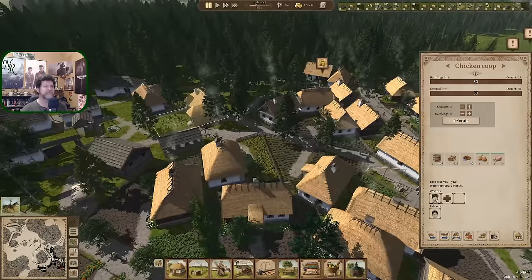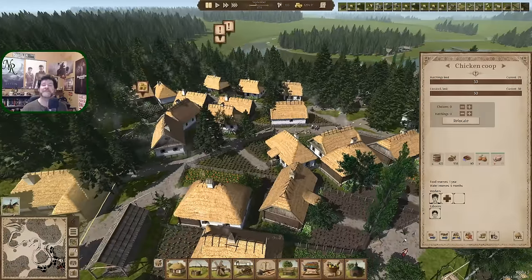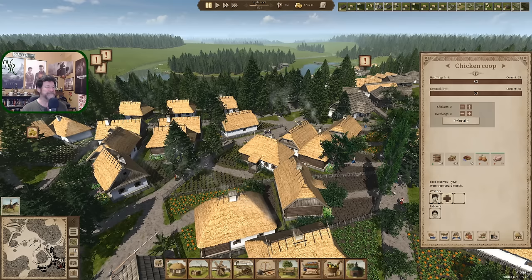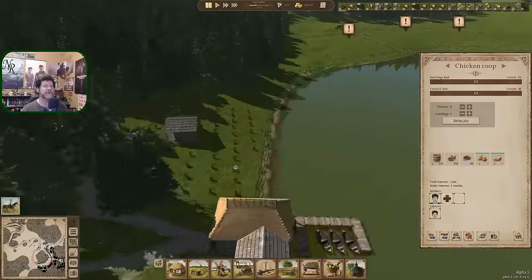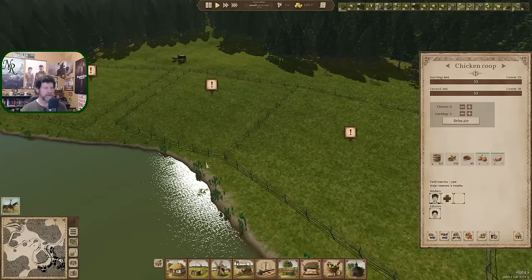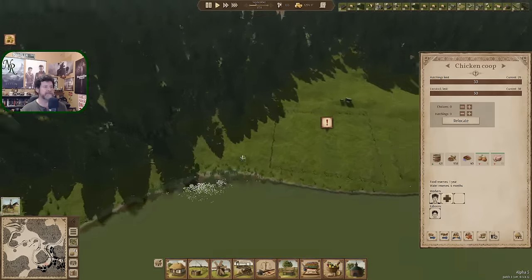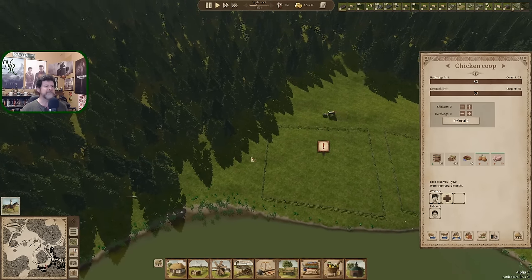Part-time work doesn't really fund a family. We need more full-time jobs — that's probably the story of this current generation. One way to solve that is to create a whole bunch more jobs, so we'll have to do something about that.